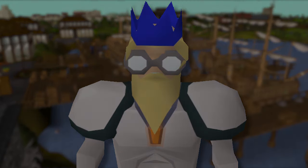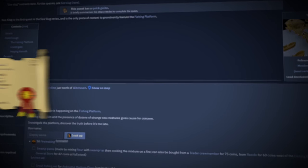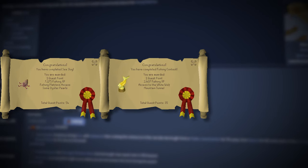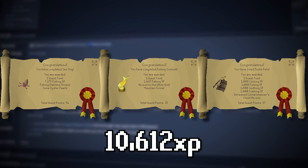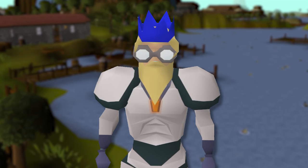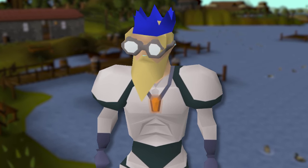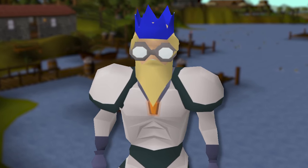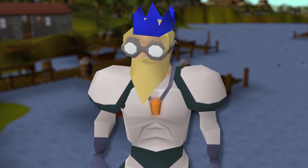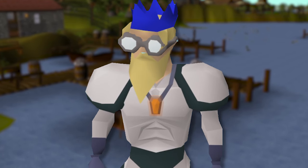The fastest way to get 1-99 fishing: early levels can be skipped by completing quests that give fishing experience. Completing Sea Slug, Fishing Contest, and the Freeing Pirate Pete quest of Recipe for Disaster will grant you a total of 10,612 experience, which will get you up to level 27 fishing. All of these quests have few requirements and can be done at a low level. The experience reward from Sea Slug is enough to get you from level 1 to 24 fishing, and it's faster to complete the quest than catch low level fish.